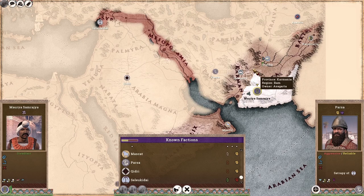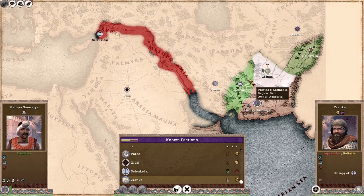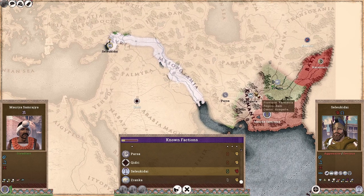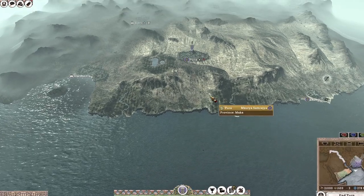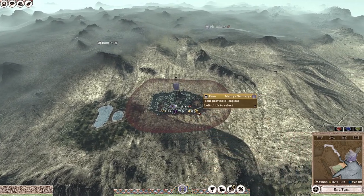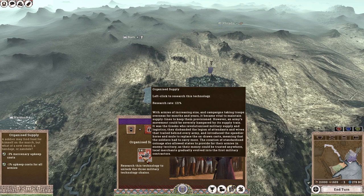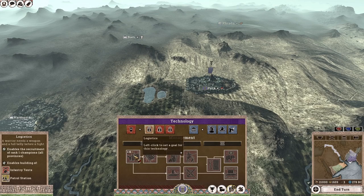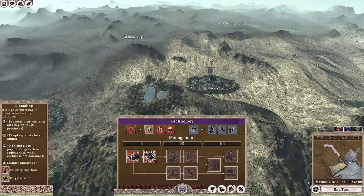In Divide et Impera, the Seleucid satrapies do get a chance to rebel and declare war on their former overlords. So I will be using that opportunity to play each faction one against the other and pick our opportune moment to strike each faction. Before we begin province management, I am going to take a quick look at the technology. I'm going to get Organised Supply, which gives minus 1 upkeep cost for all armies, and then rush towards Signalling, which gives another minus 3 upkeep cost for all armies.